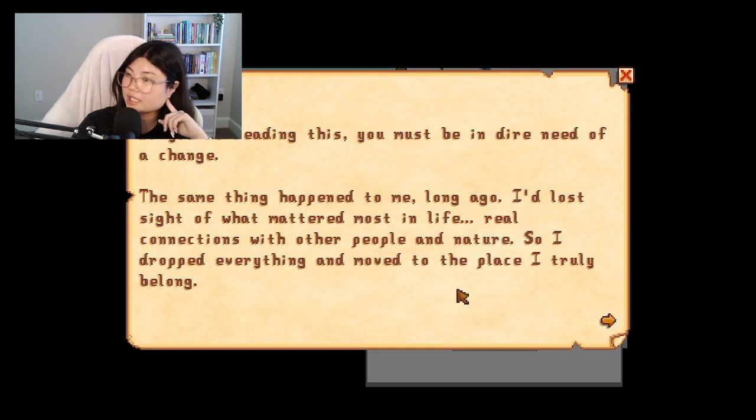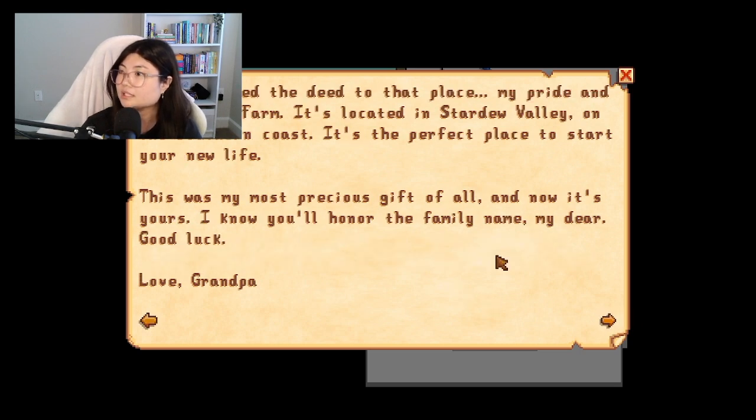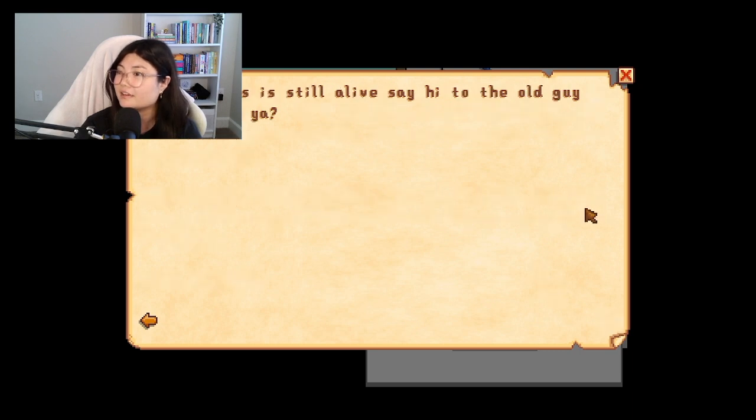The letter reads: 'Dear Andy, if you're reading this, you must be in dire need of a change. The same thing happened to me long ago. I've lost sight of what mattered most in life — real connections with other people and nature. So I dropped everything and moved to the place I truly belong: my pride and joy, Poppy Farm. It's located in Stardew Valley on the southern coast. It's the perfect place to start your new life. This was my most precious gift of all and now it's yours. I know you'll honor the family name, my dear. Good luck. If this is still alive, say hi to the old guy for me, will you?'